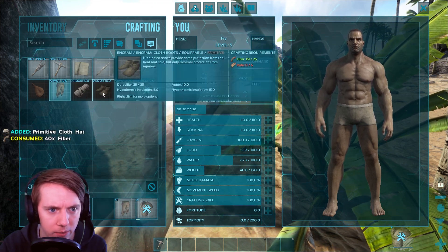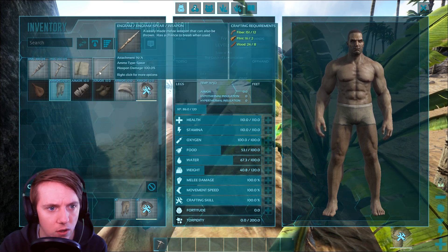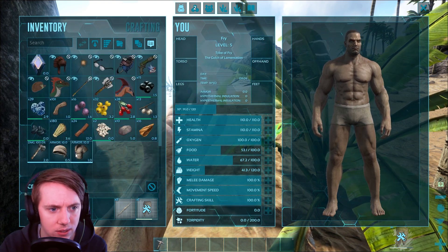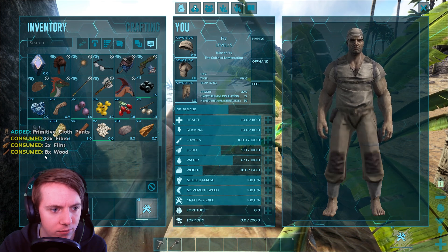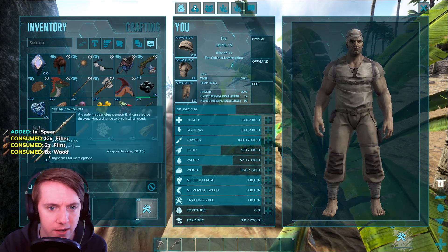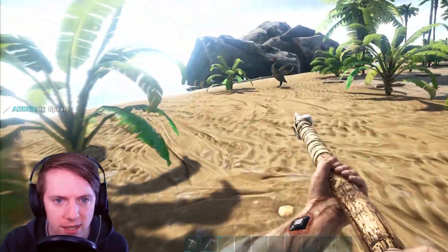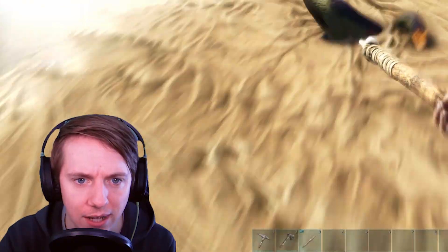We're going to need some hide for the rest of these. So with that said, let's make three spears. Let's wear these, bring this axe down, wear these pants, and let's bring our spear down here. Now we hunt our first dinosaur because we need hide.